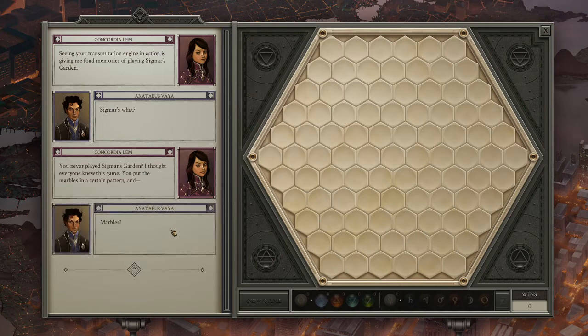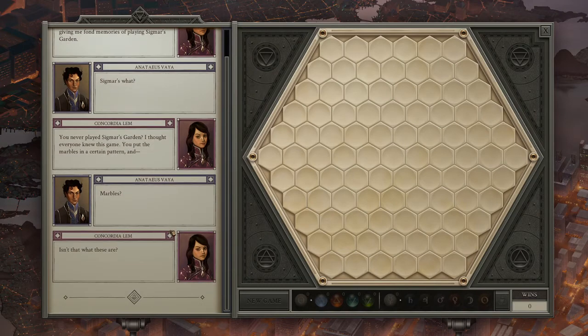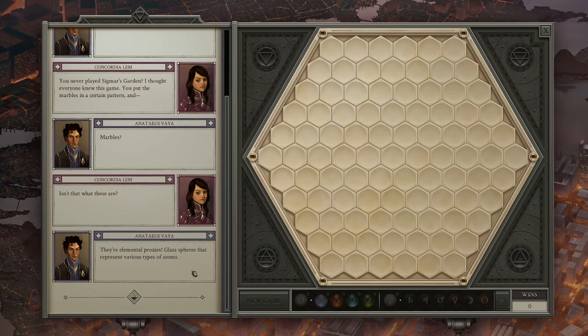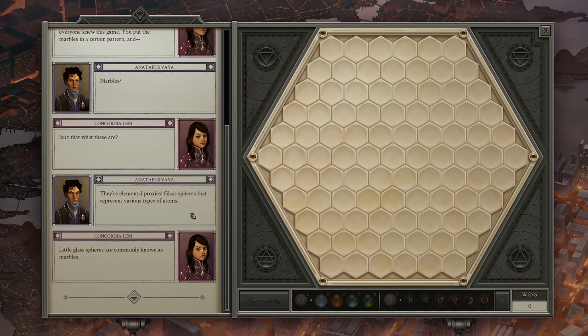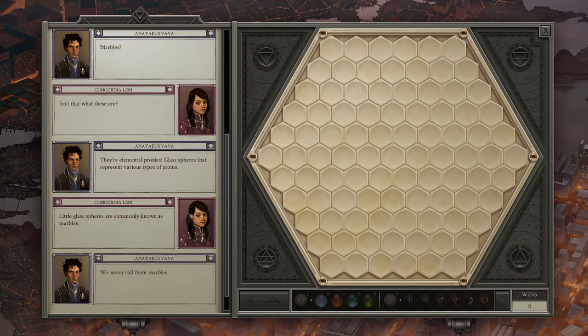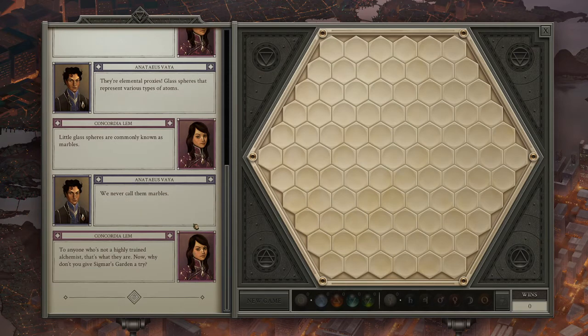This is something Anateus doesn't know? Crazy. Isn't that what these are? They're elemental proxies, glass spheres that represent various types of atoms. Little glass spheres are commonly known as marbles. We never call them marbles. To anyone who's not a highly trained alchemist, that's what they are.